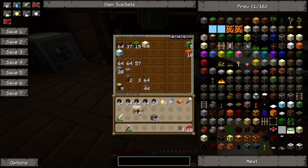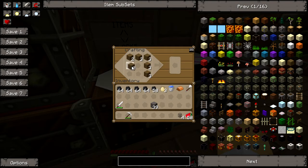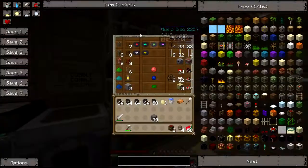Chests - that's one chest, two chests, three chests. One, two, three. I'm an idiot - there we go. Three chests.